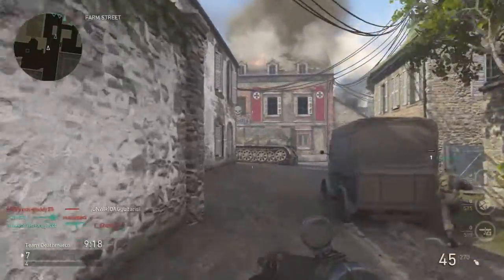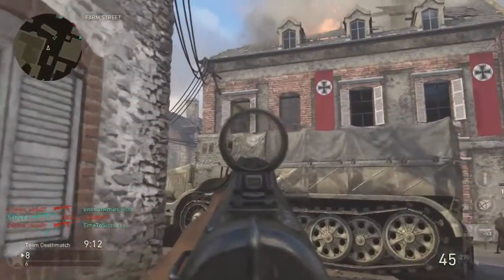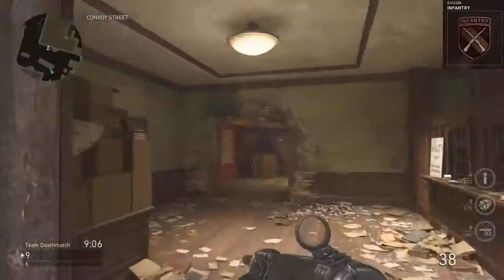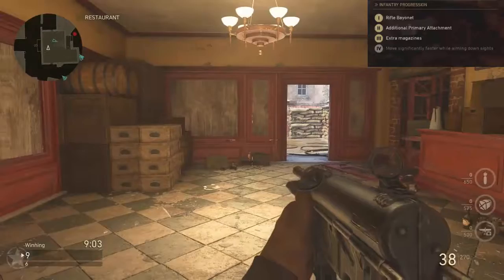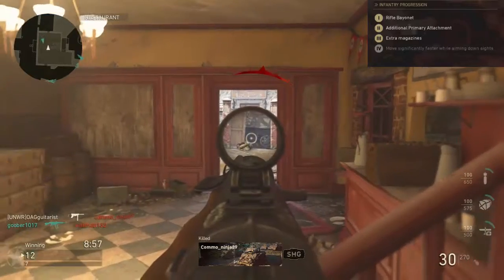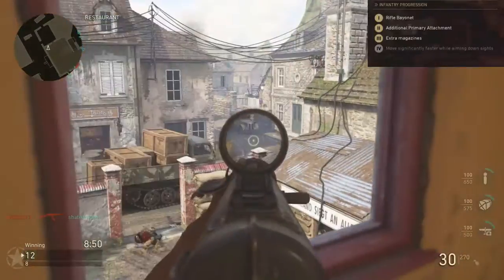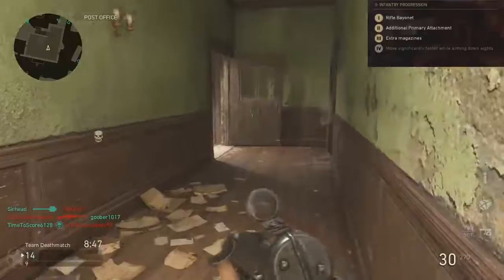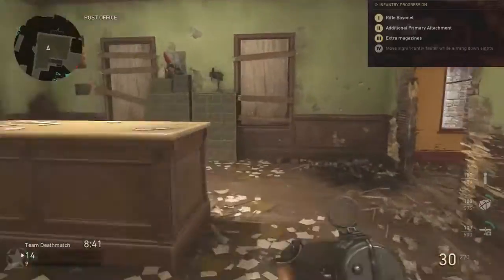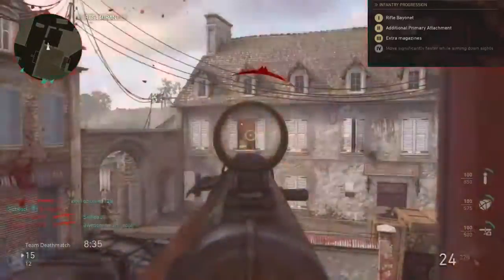This gun being the first gun that you use in the game is a pretty good gun to start out with. We're going to get into the division that I use, and that is the infantry division. The infantry division allows us to have additional attachments. At level 3 you get extra magazines, which is always good so that you're not running out of bullets. At level 4 you move significantly faster while aiming down sights, which acts as stock as we've seen in previous Call of Duties.